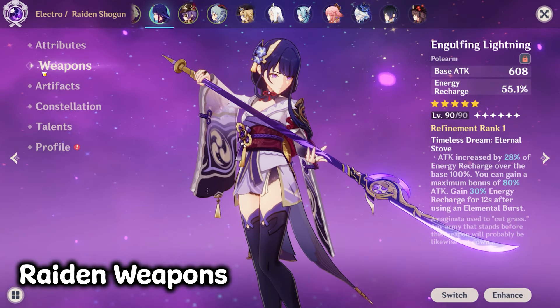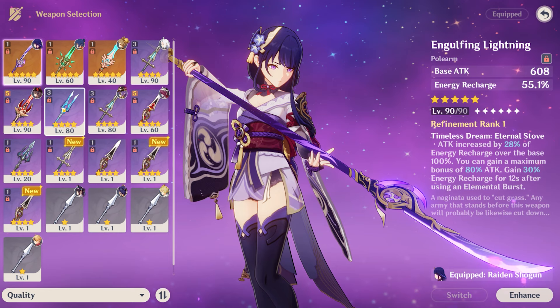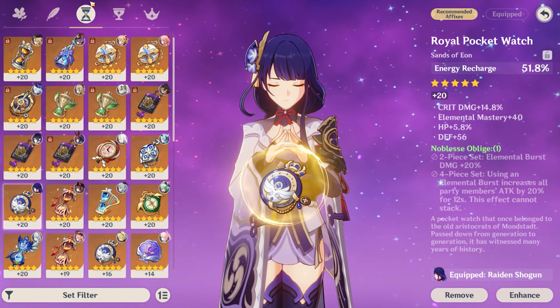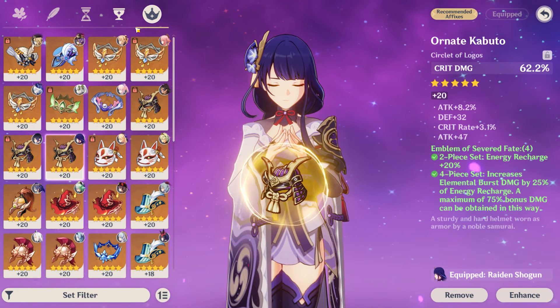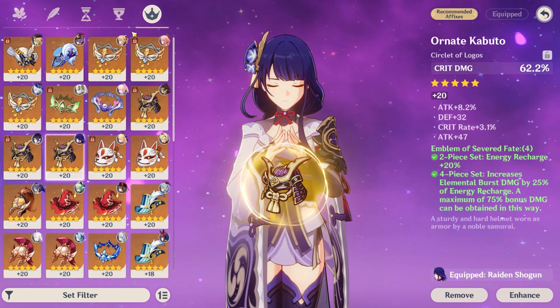Obviously for Raiden's weapon, what would be ideal is having Engulfing Lightning, as it is her best weapon. But if you're free to play or just don't have it, four stars like The Catch can also work super well. For artifacts, you want to be running four piece Emblem of Severed Fate with rather standard stats — energy recharge on your sands, electro damage on your goblet, and crit rate or crit damage on your circlet, which is what we usually see in a typical Raiden build. In the case of a Raiden nuke build, having as much crit damage as you can is vital, as you obviously want to be doing more damage.